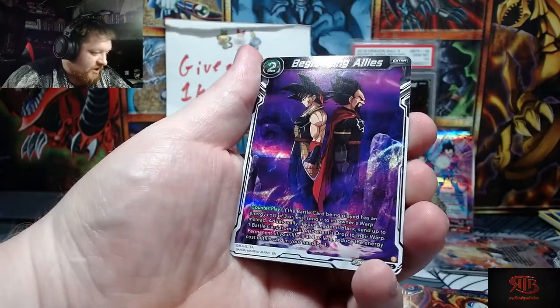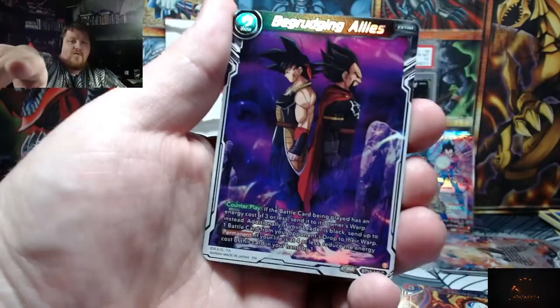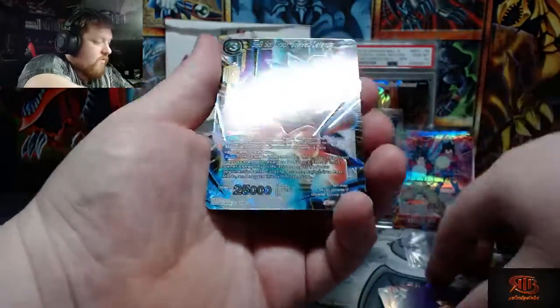That's awesome — we got Vegeta's father and Goku's father! And the last card, guys — before I show the last card, hit that like button, hit that subscribe button, show some support. And the last card is... ooh, what?!